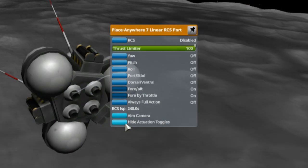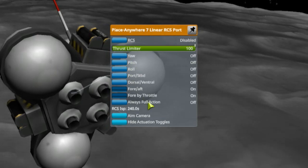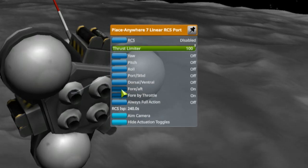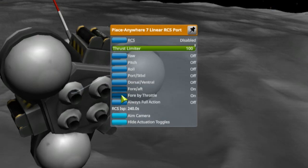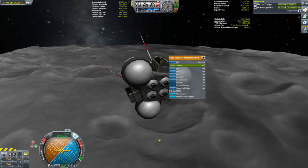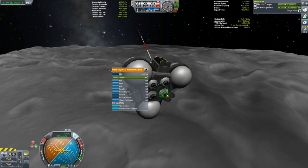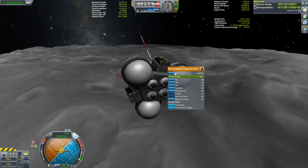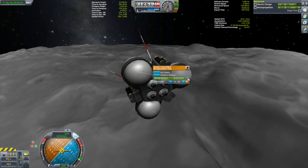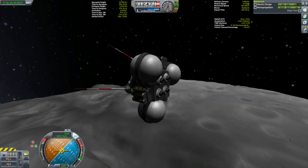The only thing I have to do is enable these RCS thrusters because I had them all disabled so they wouldn't fire while doing attitude adjustments before this. Make sure they're all enabled — I do need all of those. Also, I want to turn on these — I had them turned off in the VAB because I wanted to make sure I wasn't going to use any of this fuel. But now we are ready to go.